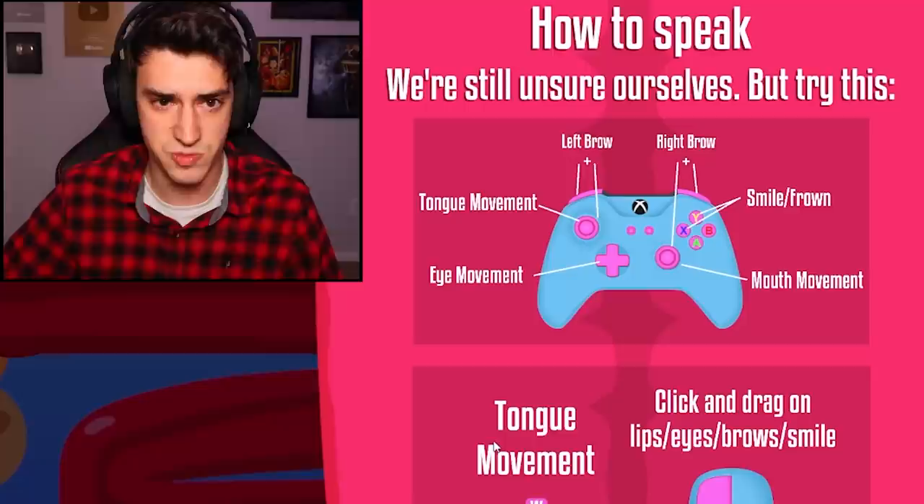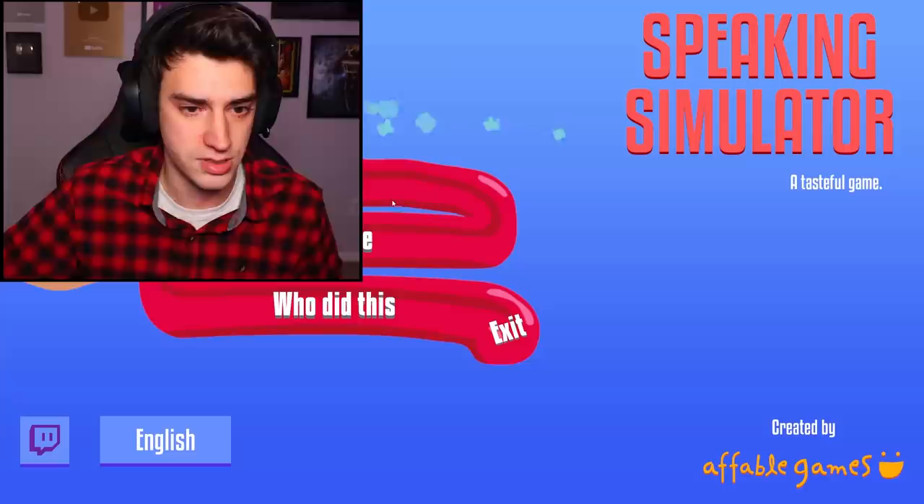So there's three options: Play, Help Me, Who Did This? Help me - I don't know the controls. How to speak - we're still unsure ourselves, but try this. Okay, I'll try it. It's pretty simple, there's like five buttons. Let's just jump into it.